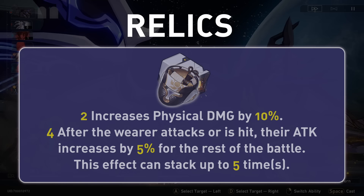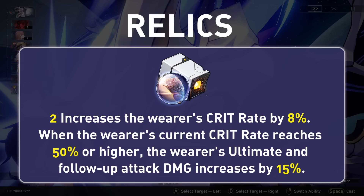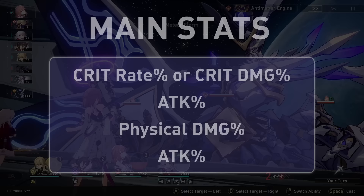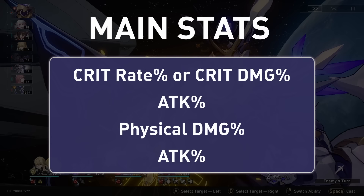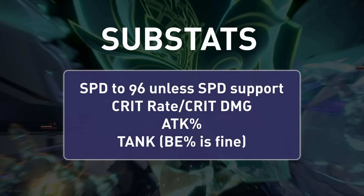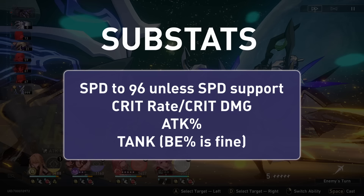Now onto relics — relics are pretty simple. 4-piece Physical will grant you the most damage and is her best option regardless of playstyle. A 2-piece combo with Musketeer is also possible. For planar ornaments the only option is Inert Salsotto, since you won't be hitting that 120 speed for Space Sealing Station, and it won't be better at 120 speed either way. Clara's counters also count for Inert Salsotto's follow-up bonus damage percent, which is massive. For main stats you'll go crit, attack percent, physical damage percent, and attack percent. Energy rope is not worth the loss in damage as far as we have calculated. For sub-stats, prioritize getting a few substats in speed until she hits about 96 speed unless you're running her with a speed booster, then all the rest in crit and attack. Break effect is fine as a final sub-stat but any bonus tank stats are nicer.